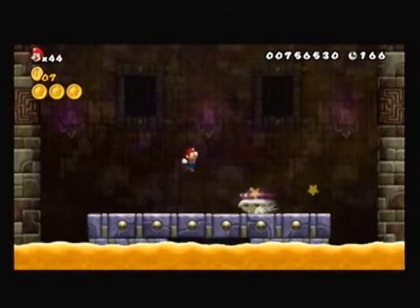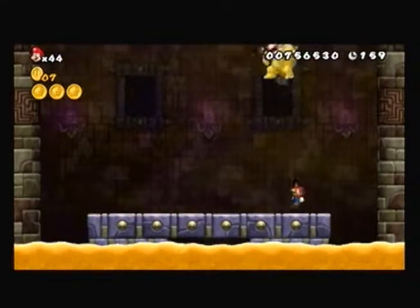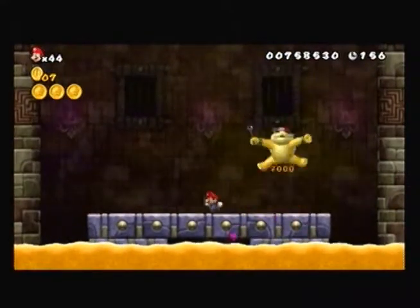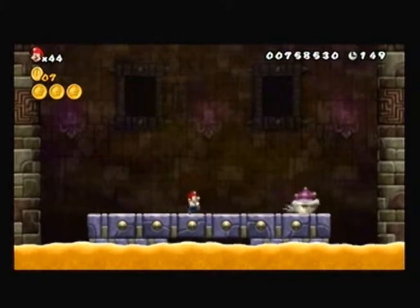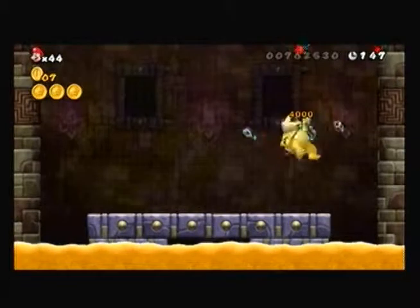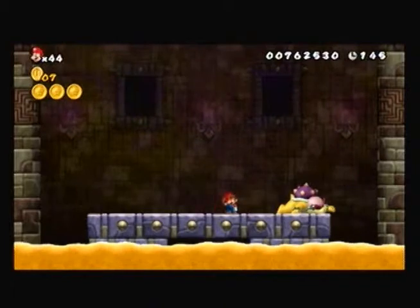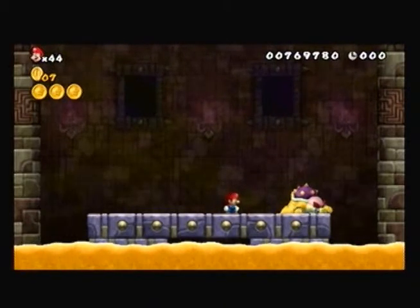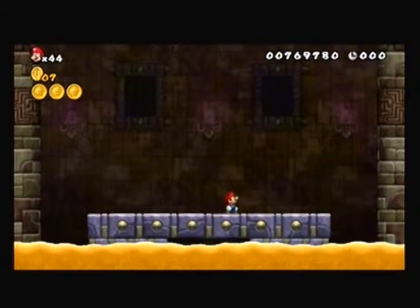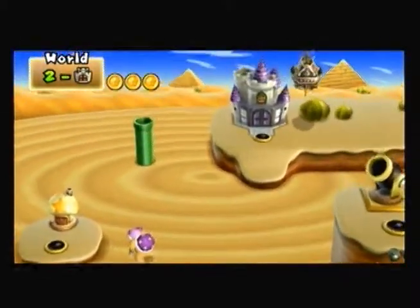He has that jumping attack — if you're still touching the ground when he hits the ground, you will not be a happy camper. You will be shocked and he will have a chance to attack you. Very easy battle, not that hard at all. And that wraps up the World 2 Fortress. On the next episode of Let's Play New Super Mario Bros., we will tackle World 2-4.